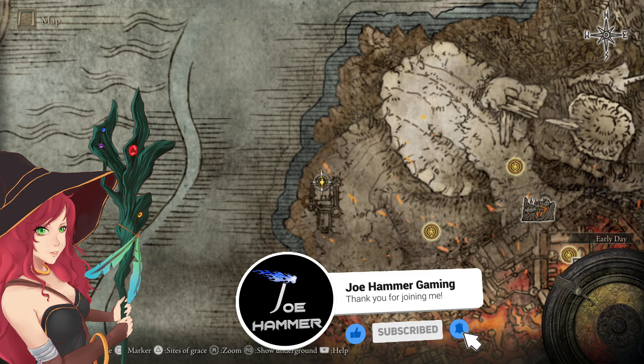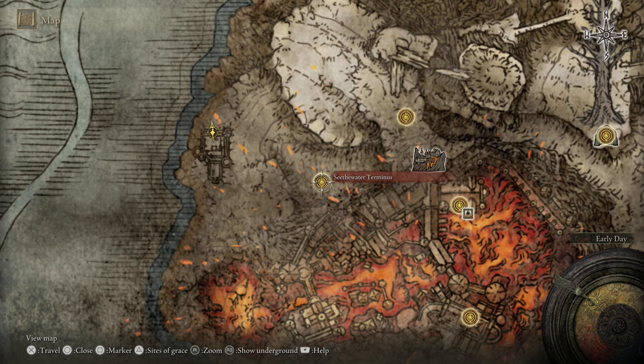I'm going to show you how to get the Prelate's Inferno Crozier and Armour Set. This is located in Fort Conrad Lane, Lyath.